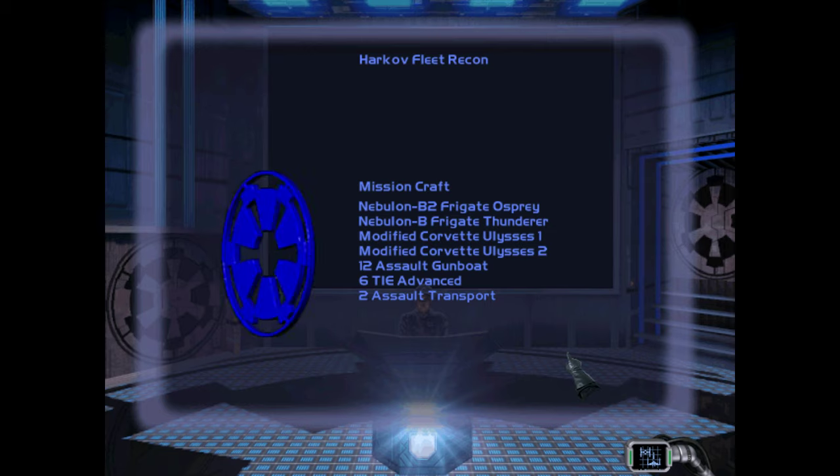You will be flying the TIE Advanced designated Scout 1 with a single wingman. Your objective will be to hyperspace to three regions and scout for the enemy fleet. We are sending our other TIE Advanced out in pairs to other regions to cover as much ground as quickly as possible. If and when you locate Harkov's task force, immediately call for reinforcements and our strike team will hyper in.